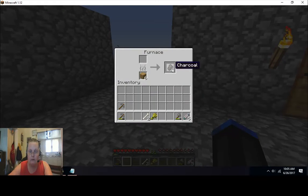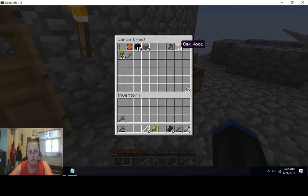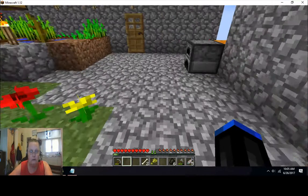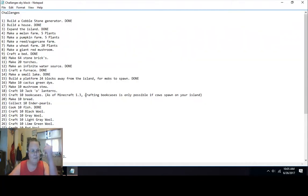I should have some coal — yes. We will make some sticks — twenty-four torches. Twenty torches. Done.